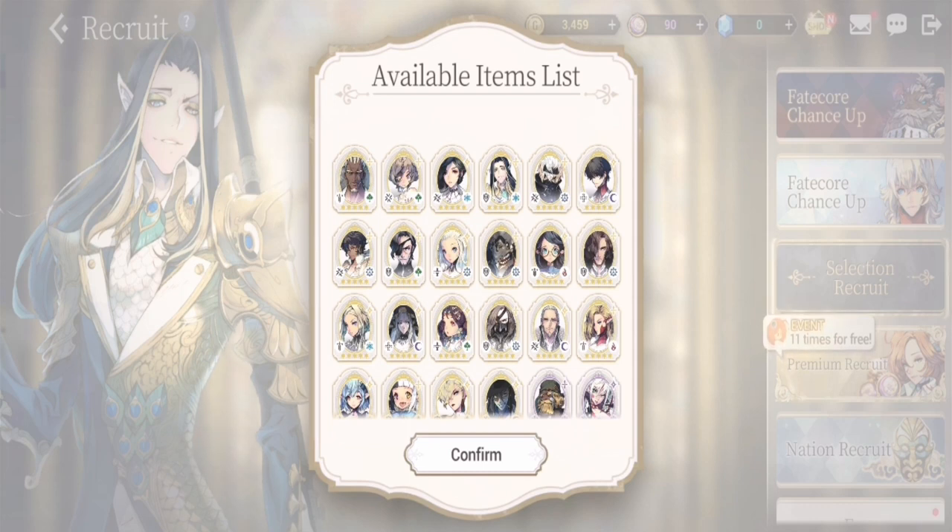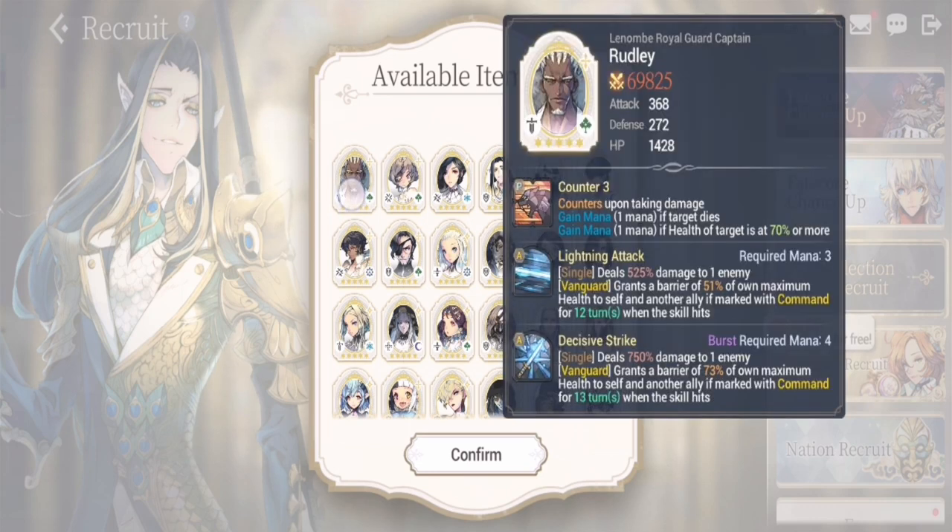My number one recommendation is Rudley. Rudley is a fated hero, and the reason I recommend him is that he has two high-damage single-target skills. I got Rudley for my second free-to-play account and he really helped me a lot with content.